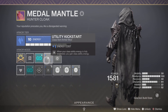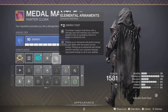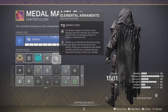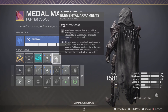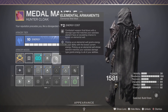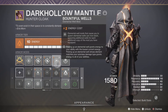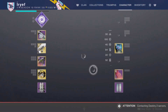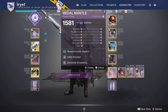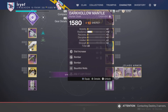Utility Kickstarter is nice because it gives a small bump to our dodge cooldown every time we use it, making sure we always have it to create more wells. And I go for Elemental Armaments because it's a pretty good buff — it's nice to have wells popping up without having to focus on generating them. Some people might want a Solar Cape and Bountiful Wells with Bomber to get their grenade more often, but it's not entirely necessary, so I'd rather go with Utility Kickstarter and Elemental Armaments — though ultimately you can make your own choice.